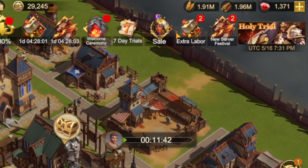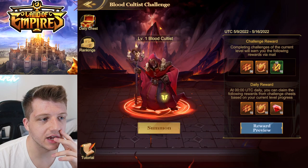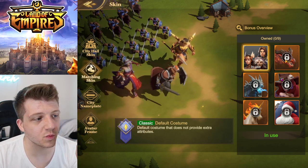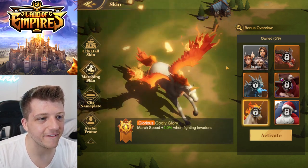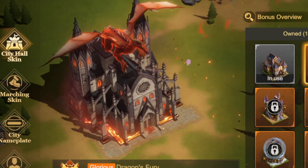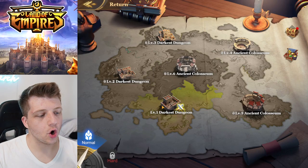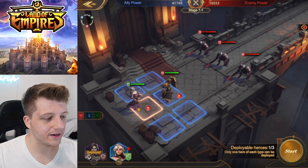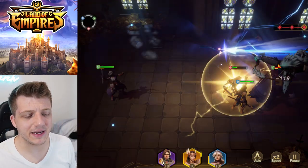Look at all the events up here — there's so much content. New Server Festival, so many things to do. You can even change the skin of how you look on the open field map — right now I look standard but I could change it to a dragon, Santa Claus, or a fire unicorn! There are city skins too — Halloween, snow globe. And there's a whole campaign mode we haven't even gotten to yet!